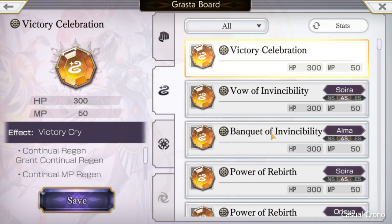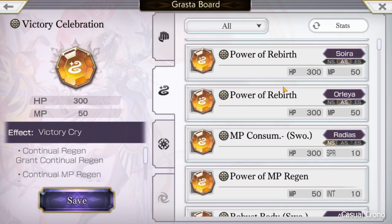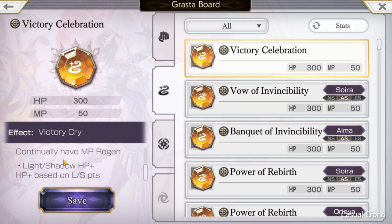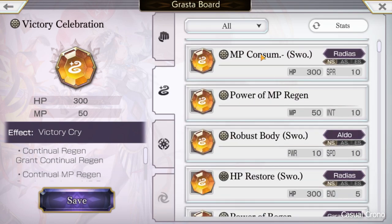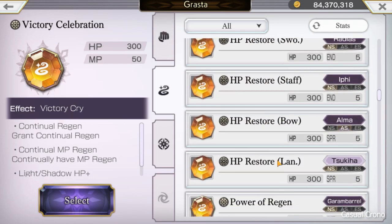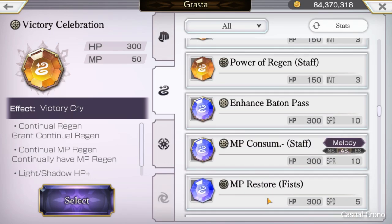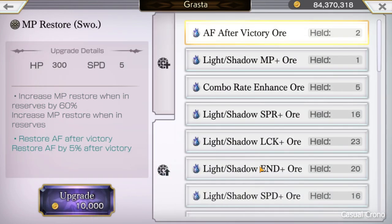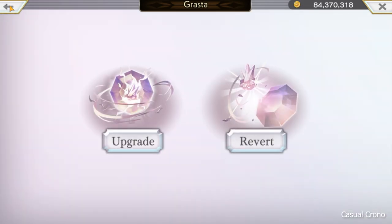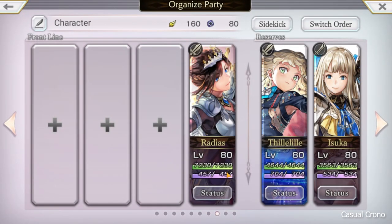Once you play the game longer, you usually have access to more advanced Grasta. For example, Victory Celebration gives regen and MP regen, and you can upgrade them with ores as well. If you have HP Ores — looks like I have six at the moment — you can upgrade them an additional 300 points each. So 300 times 3 ores means I could get her health up another 900 points, putting her around 8,100 health.